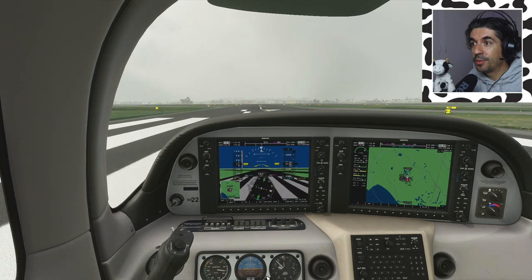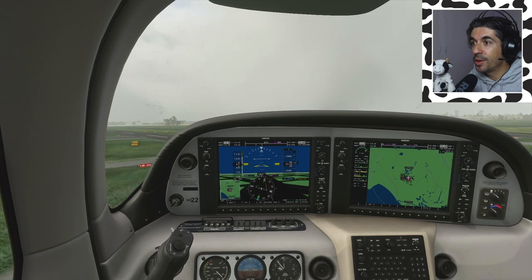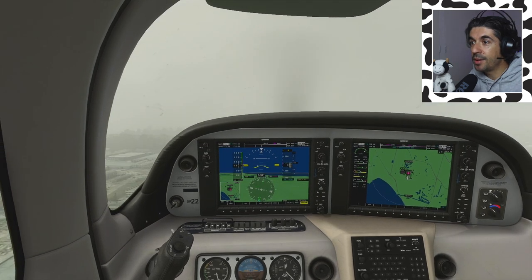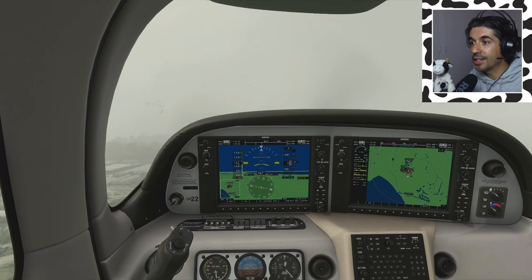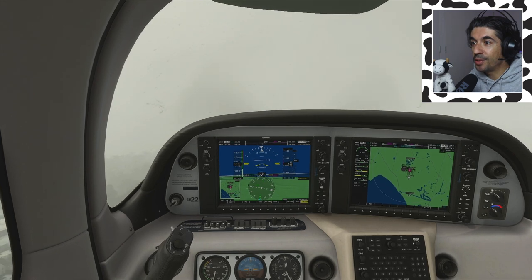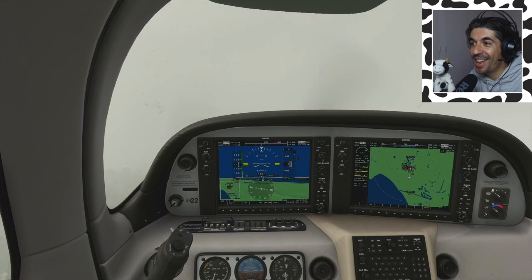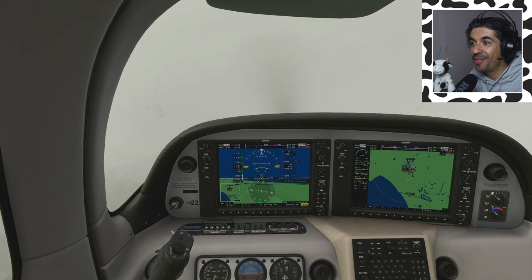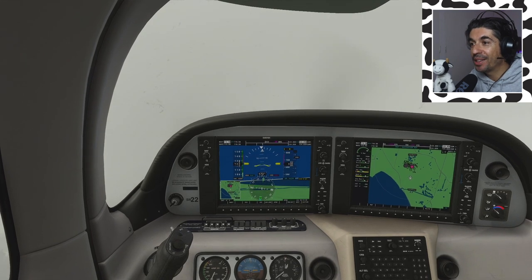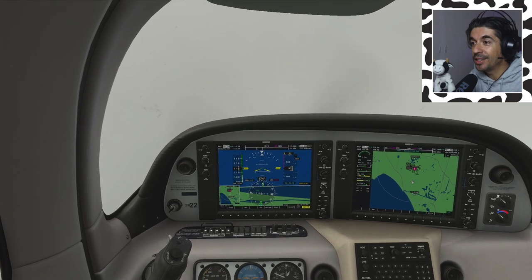60 knots, 70 knots, rotating. Climbing out - when the engine goes, what am I going to do? Am I going to pull the chute? 90 knots, I'll get rid of the flaps. Until I'm at 600 feet, I'm not supposed to pull the parachute. Coming up to 400 feet, I feel a bit nervous because I know it's going to happen but I don't know when. 500 feet... 600 feet now. At this point I would be pulling the parachute. Oh, the engine is going.